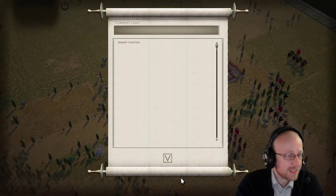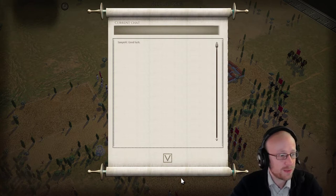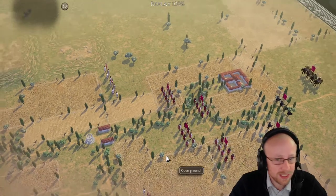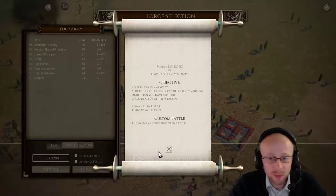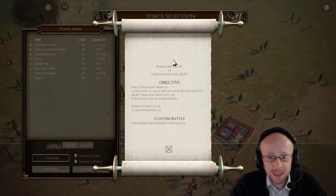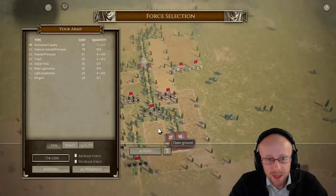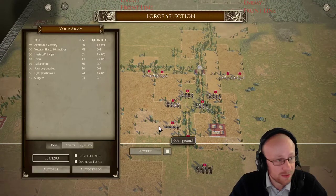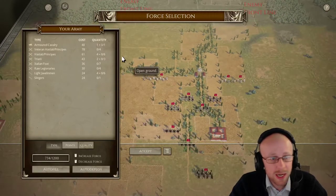We're going to have a look at the armies and the deployment, seeing what advantages or disadvantages we have in this current round. Here we are with the Romans — this is the 280 list against the 220 to 262 to 236 Carthaginian. Interesting — not a great amount of terrain for the Carthaginian medium foot.